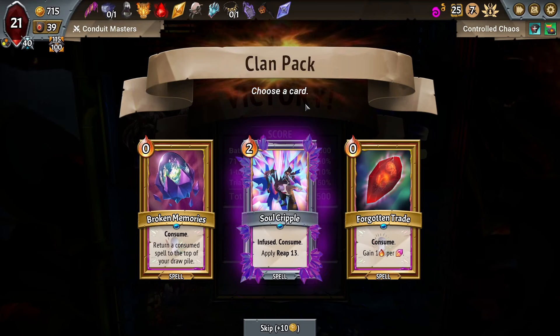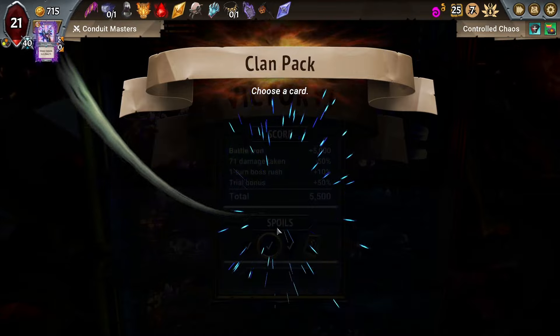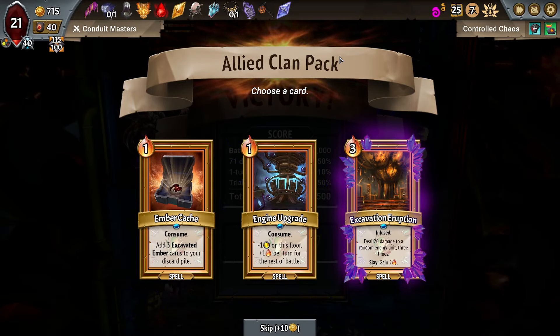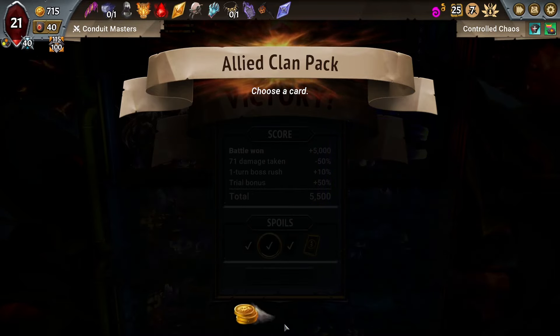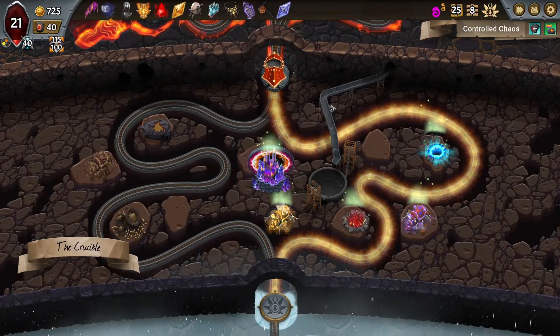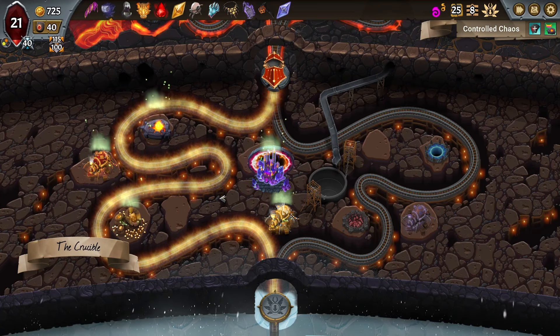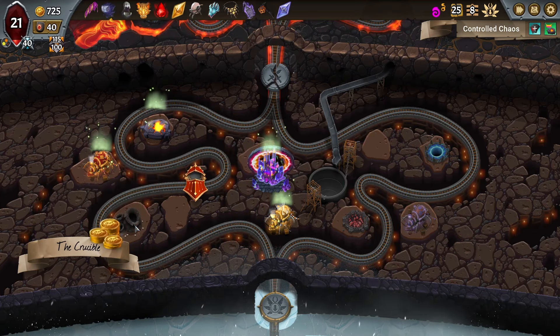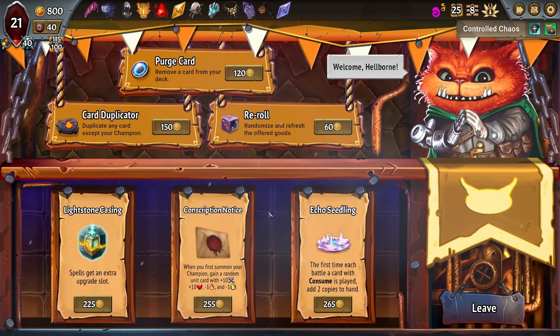Let's see if we can make that a little bit better now. Infused, Consume, Apply Reap 13. At this point, is Reap 13 that bad to me? Let's see if we can make this work. I don't like Ember Cache. We don't have the damage that I need. We want Multi-Strike above all else — no real options there for me. When you summon your Champion, getting a random unit is actually huge. I like that a lot. I'm gonna re-roll. Play your 20th minion, deal 150 damage to enemy units on all floors — it's not terrible.